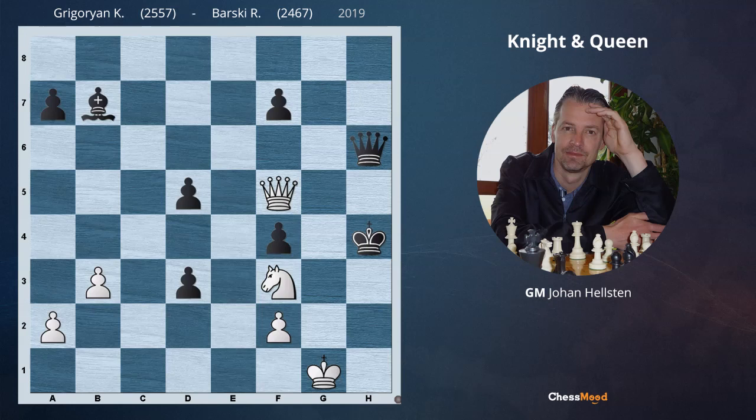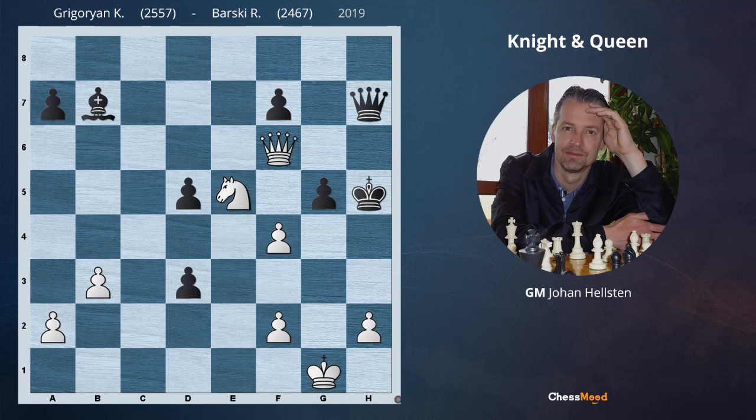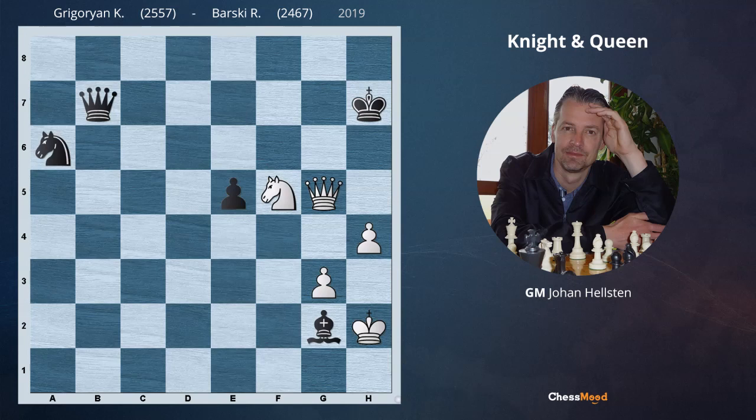Bottom line: Queen and Knight is a very strong team. Going back to the beginning, white understood that in order to keep his attack going, he had to give up something. First he played Knight e5, and after Qf5, that followed the very nice sacrifice Rxh6, and in this way he was able to launch a deadly attack with his strong team of Queen and Knight. I would like to share a little exercise with you — here we are playing with the white pieces. Which is white's best move here? What would you play with white? You can put your answer in the comment section. Thanks for today, and see you next time.